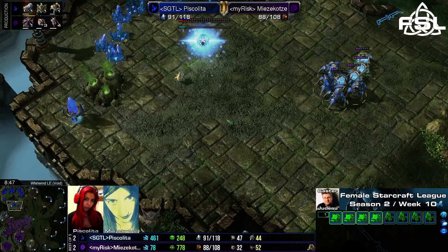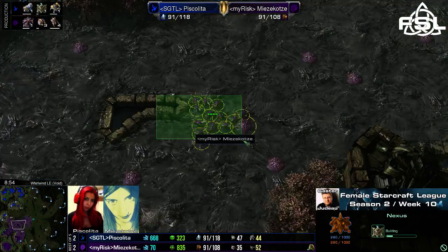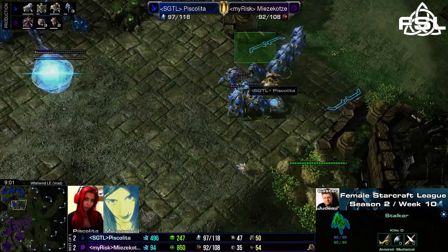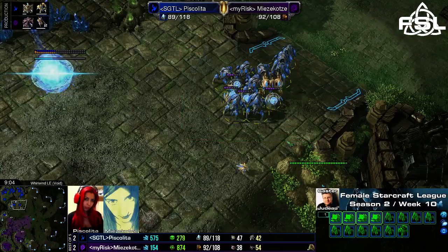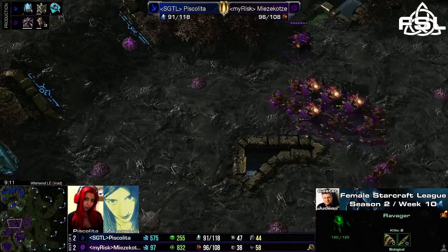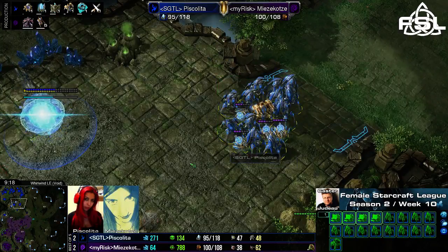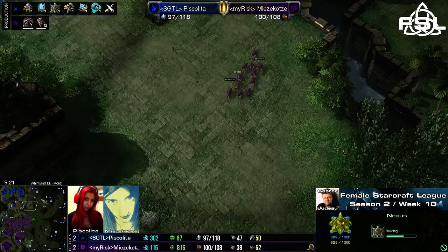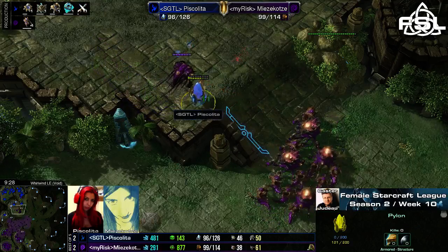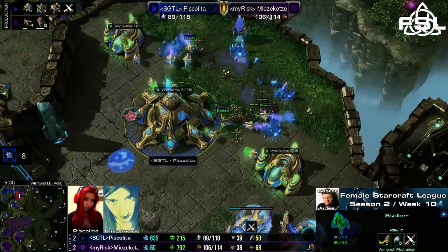After realizing she would probably not finish the game with that one push, I think Piskelita should have immediately gone into a nexus — but it's always easier said than done when you're the observer, because then you just have way more information than the player does and you can keep your head clear way easier. Let's see if Mitsukotze can now punish her opponent for taking that third base. Mitsukotze is just checking the third base location over here with only lings, now decides to go into the base. Pretty difficult to get up here with force fields still in place, but Mitsukotze managed to get into the natural base — now ravaging the mineral line.